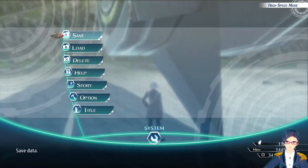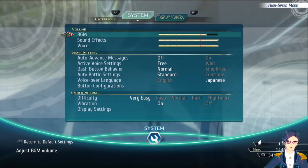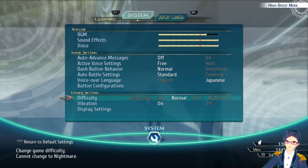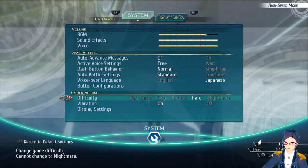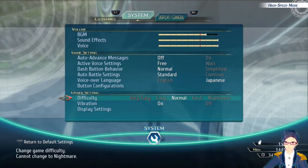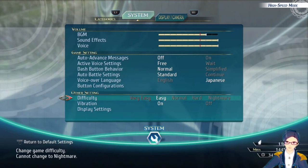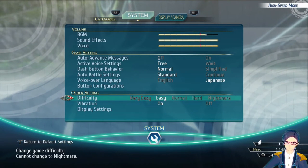As far as changing difficulties goes, just go down to your options and you can switch between any of these four options. Again, if you're on Nightmare, you cannot change your difficulty. But if you're just grinding, you can probably go with Very Easy.